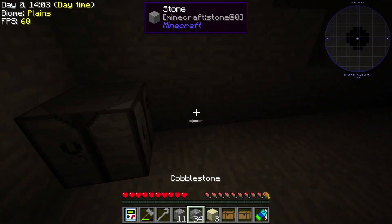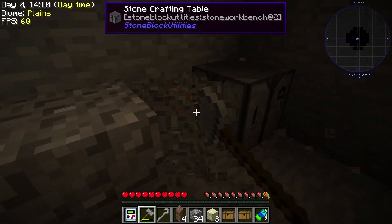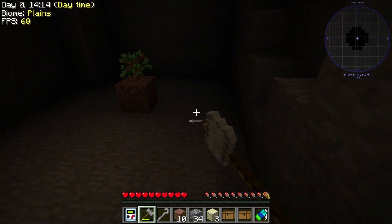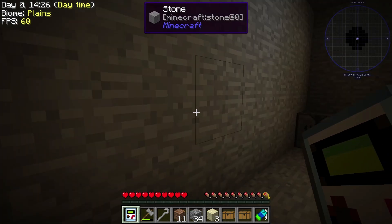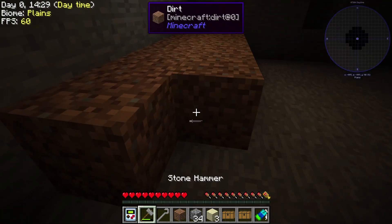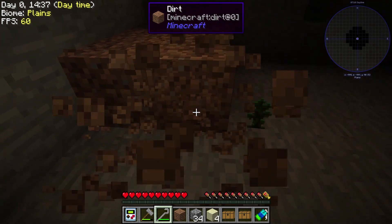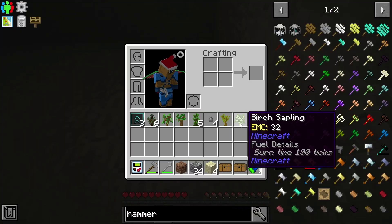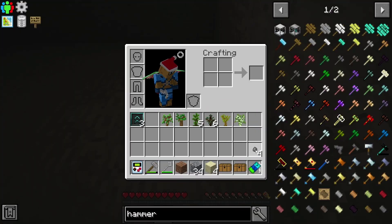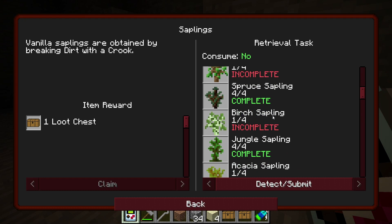We just hit 1,400 on the day cycle. Let's turn all this into dirt and finish this quest. Four oak saplings — detect. I did the jungle one. We just do this again. Not sand. No jungle — we don't need jungle anymore. We got one jungle and finished the spruce. Do we have to do every one though? Yeah, we do. Dang.